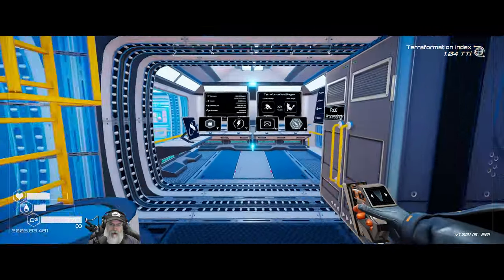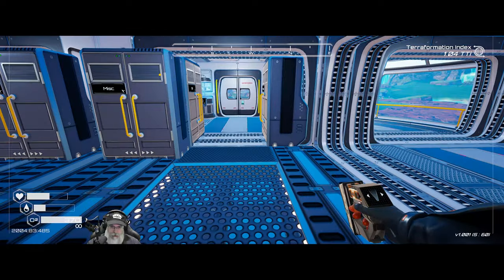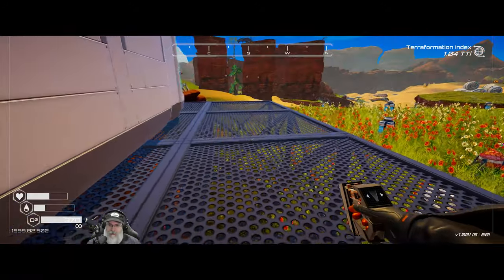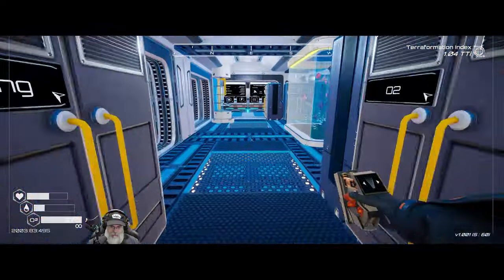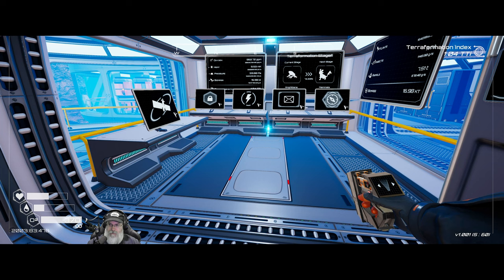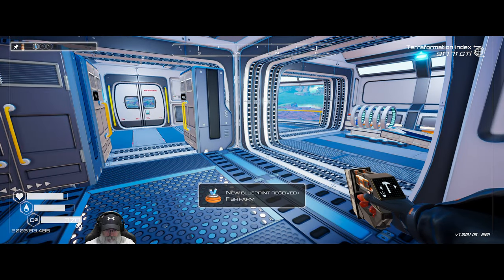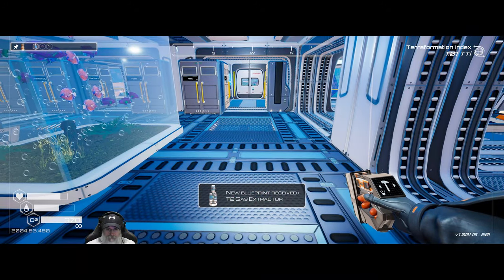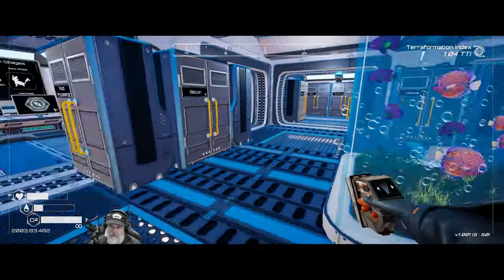Welcome back everybody to Planet Crafter - I'm the Bearded OG. In this episode we're going to get started setting up our first major production chain, and that's going to be fusion cells. We had three things unlocked since the previous episode: the tier five heater, the fish farm, and what I've been waiting for - the tier two gas extractor. We are now poised to get going with some major production facilities.